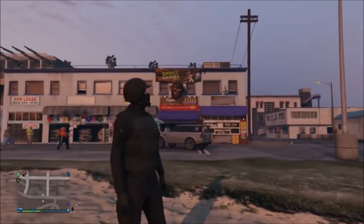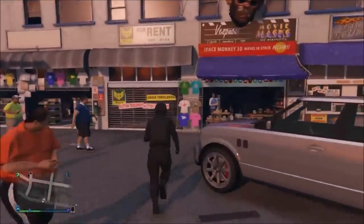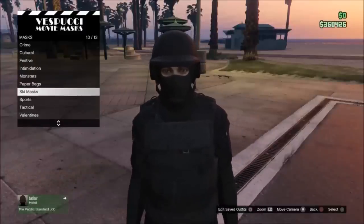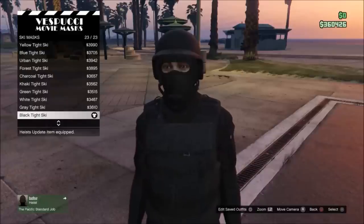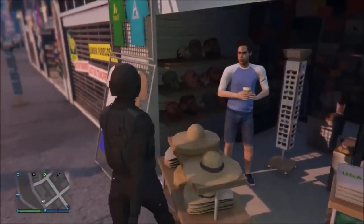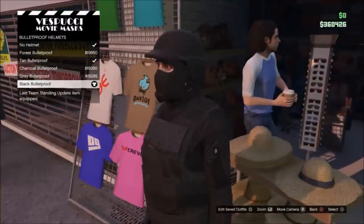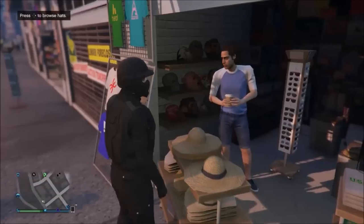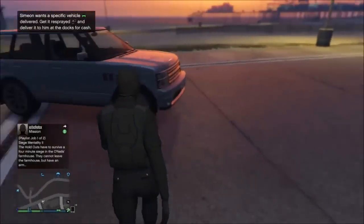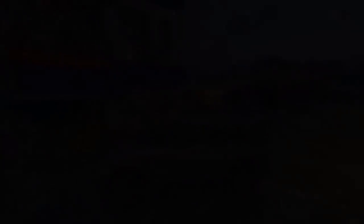Next you're gonna want to go to the mask shop on Vespucci Beach — make sure you have a little bit of money on you because some of this stuff costs a good bit. Go to the ski masks and select the black one, as it goes with the tactical look we're going for. Then go to bulletproof helmets and get the black one — that's like 20k. Make sure you save an outfit with just the mask on, otherwise this will not work.